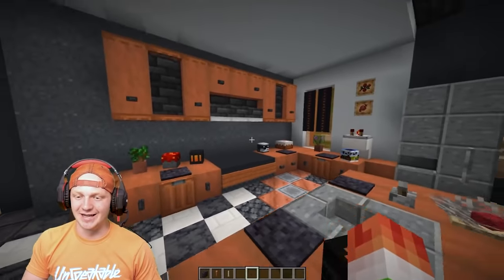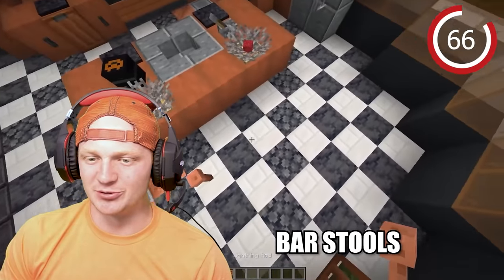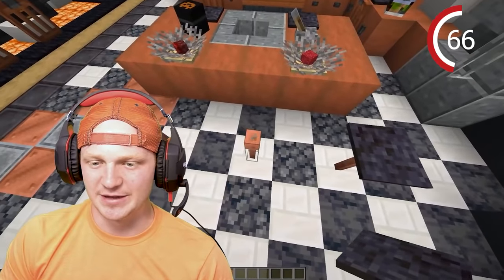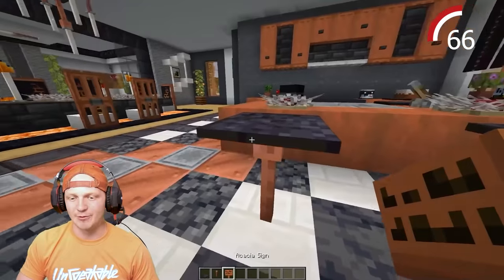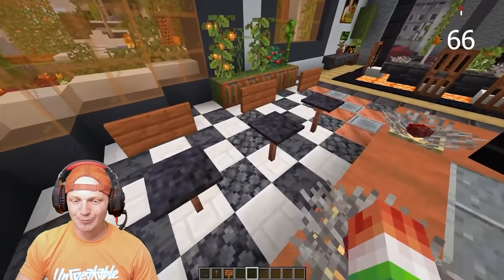The kitchen could use some bar stools right here — super easy to make. Place down some lightning rods, then some blackstone pressure plates, and drop a sign on the back of them. Super modern and clean.